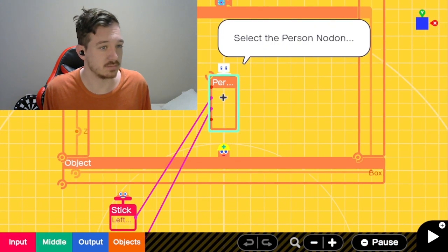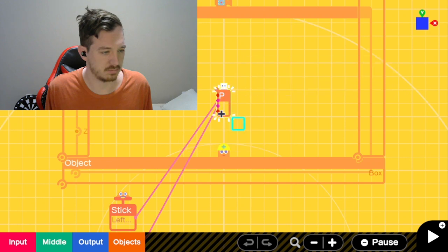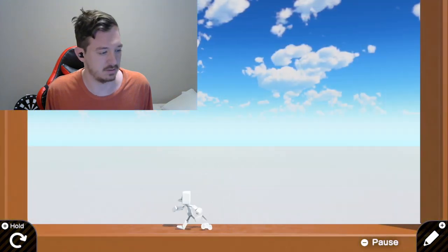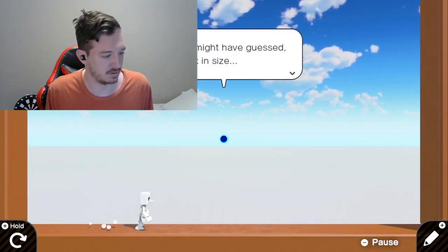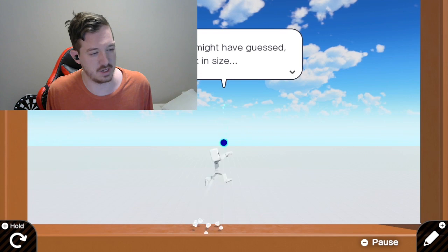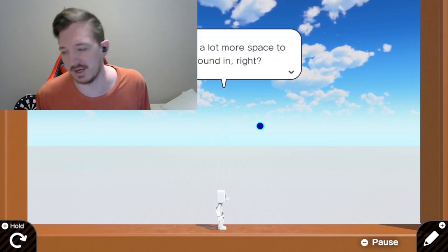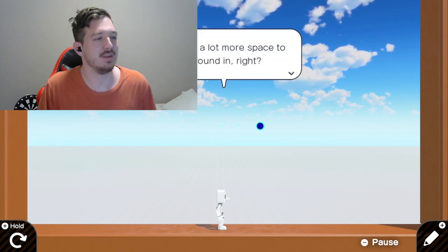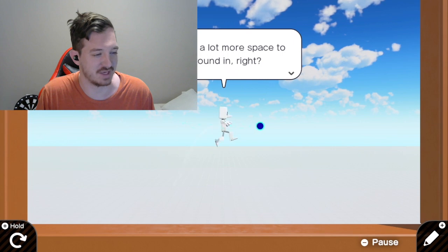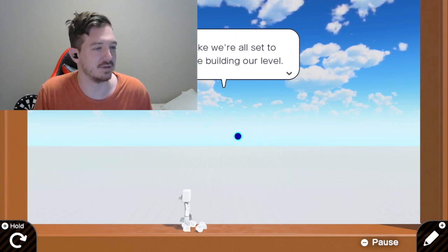Making the person smaller will have the same effect as making the level bigger. That's how you make a person smaller. Now I can barely reach you. I want to be able to jump over you. That's a lot more space to move around in. It's the same amount of space - I just shrunk.